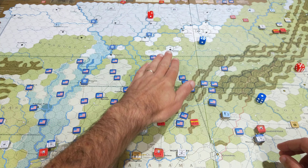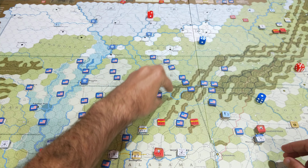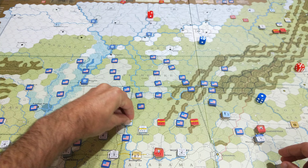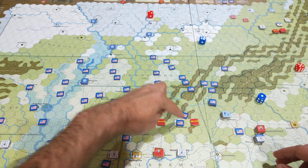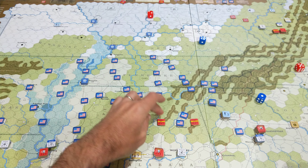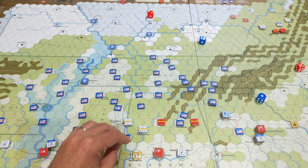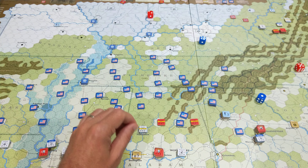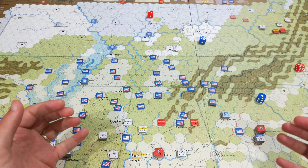Grant was primarily active here with Sherman and a huge force. He was able to rail a large number of reinforcements to his army each turn. He facilitated a drive down through Columbus, then switched over, came back to Talladega. There were a few critical battles where Grant, with probably close parity of forces, rolled really well while the Confederates didn't. Grant smashed them and then kept chasing these beleaguered Confederate SPs to virtual annihilation.